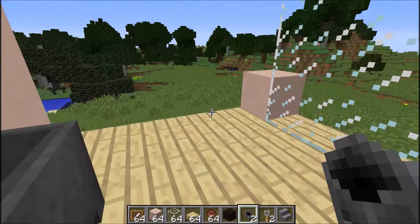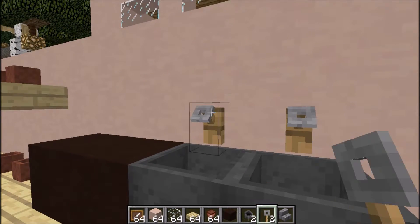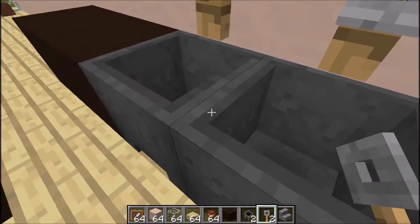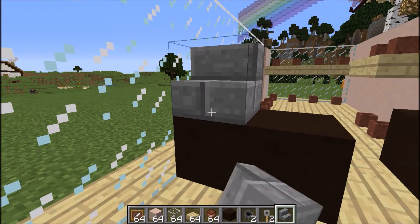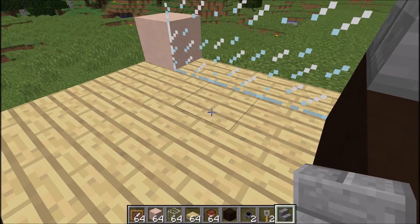I've got my trip wire hooks — we can put one there and one there. They kind of look like taps, so I thought it'd be good to put them there, and I'll fill the cauldrons up with water in a minute. Now let's put a till down here — that will be our till.